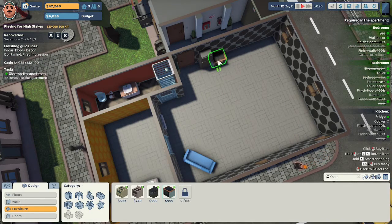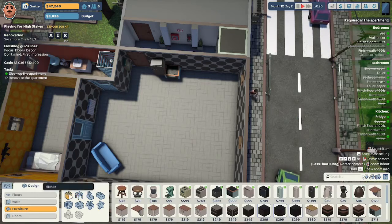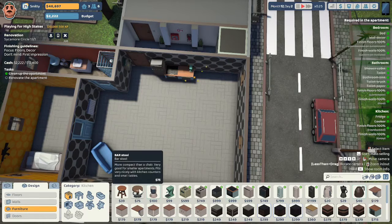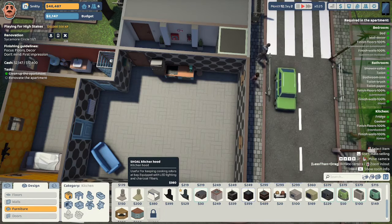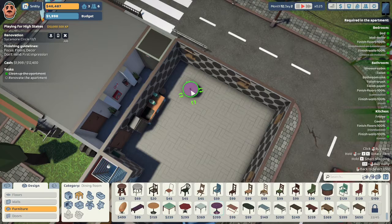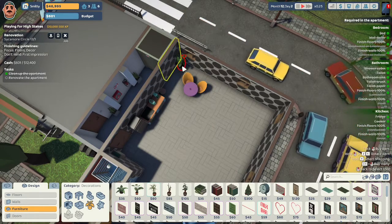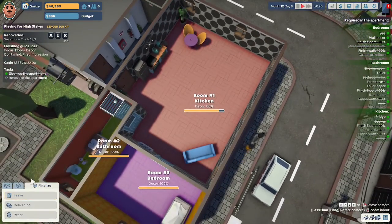I'm giving them the $1,099 fridge and the $999 Shoal cooker, which is really what they want. But since they want us to focus on decor, we need to furnish it well — a dishwasher, a coffee maker, and a bar stool. There's also an interesting kitchen cabinet with LED lights and charcoal filters to keep cooking odors at bay, so I'll add that too. I'll give them a green toaster, a purple dining room set, two potato chip chairs, and a rubber plant in the corner. Agnes has sent us money for the period. Adding lights over their cabinet gets us to 86% in the kitchen and 100% in the bedroom.